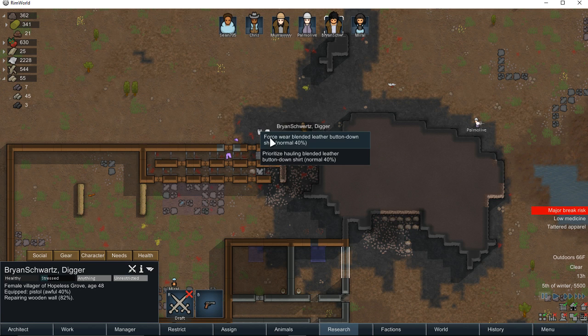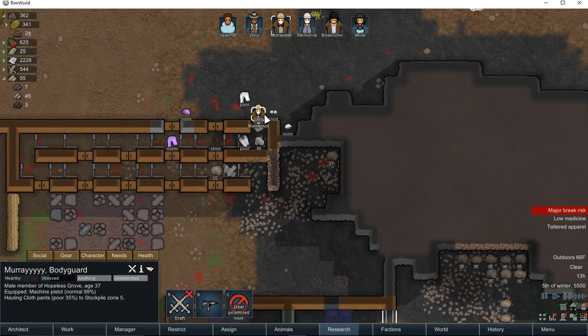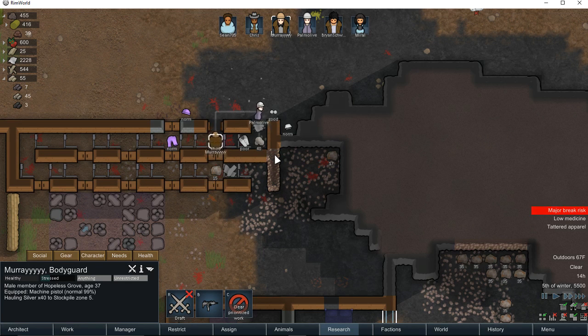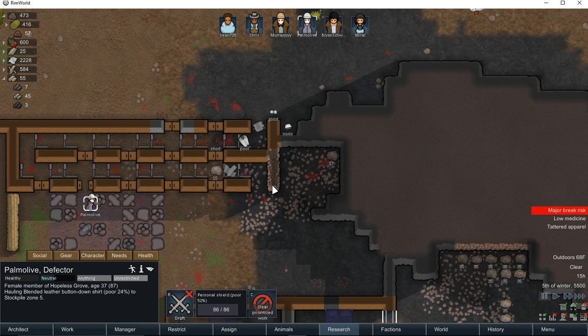Brian, you're repairing a wood wall — can I get you to haul that? Murray, you're building a steel trap, let's finish that. And if I could get you to haul those — that'll be good. Brian, can you come out and haul those? Just trying to get all this crap out of here.